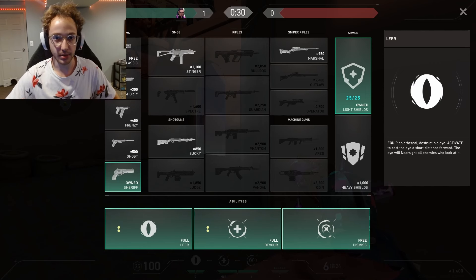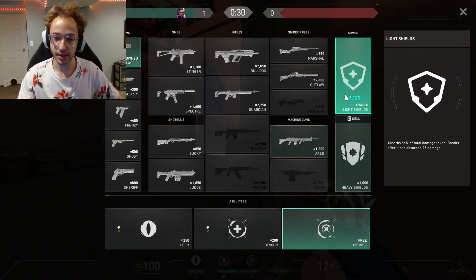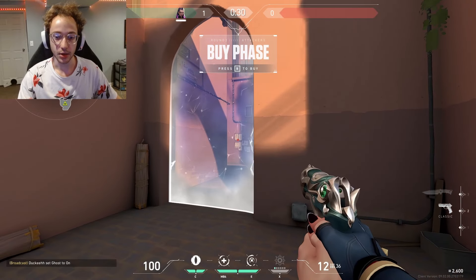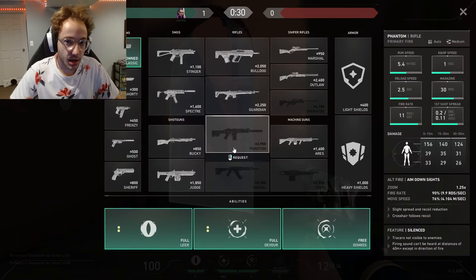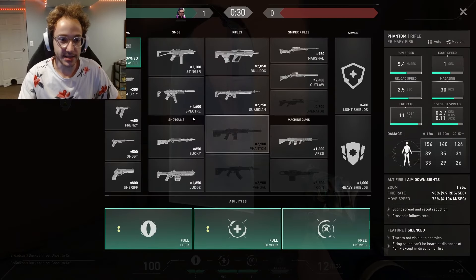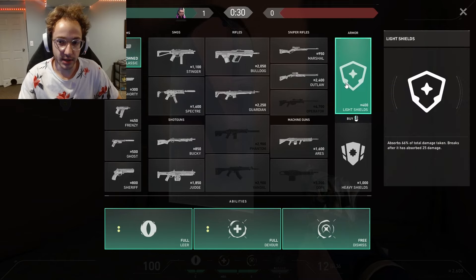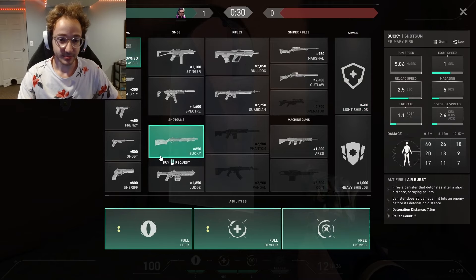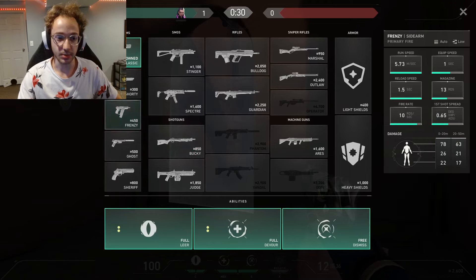Pro players and most people around my rank and higher ranks do this. Why do they do this? Why would you not just save up all your money, maybe buy some abilities, and just run around with a Classic? Well, what are your odds of actually winning the round with a Classic? We have 400 extra credits — we're just saving money that we don't actually need. We're not going to invest in the stock market with this money.